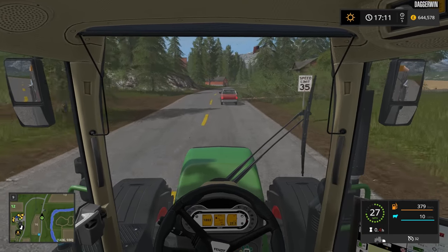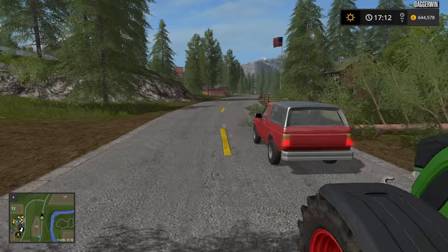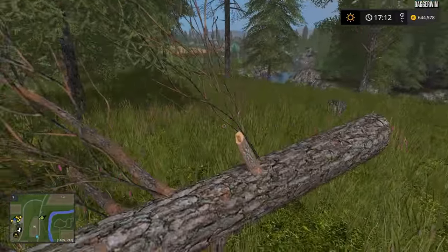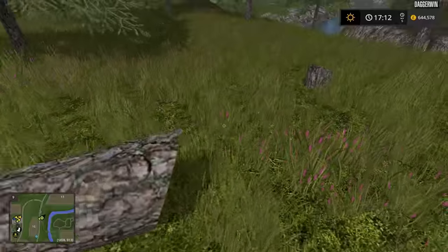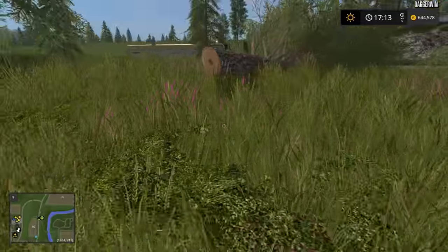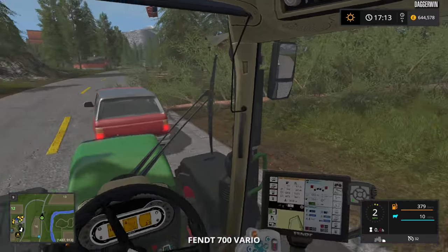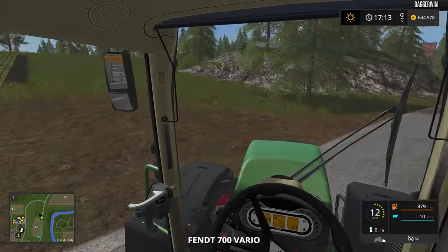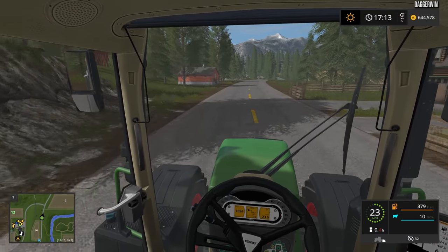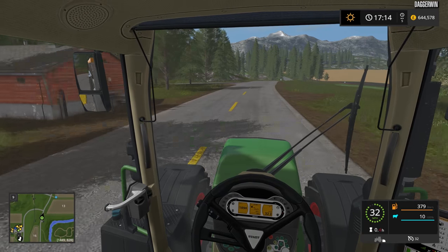Oh look at this — a tree down in the wind. Or is that the one I glitched? No, that's definitely a chainsaw — must have been me, I suppose. Weird. We'll turn left here, go down to the farm, and then cut across to field number 11 where we'll drop off the sheep.